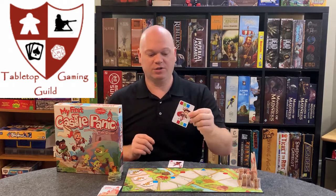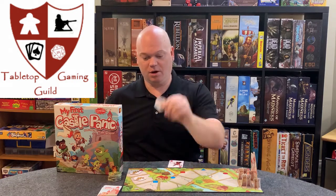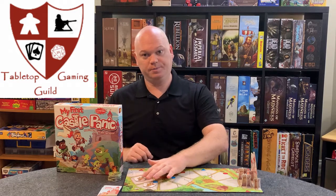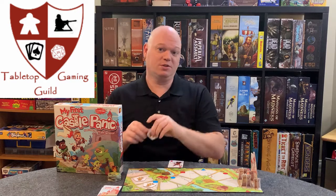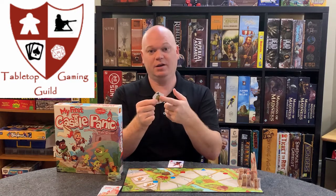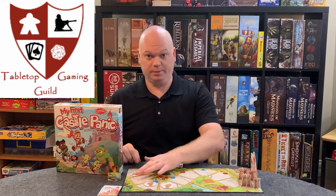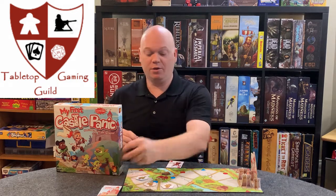So let's say I play this card, which will remove the blue square, which is this goblin here. Then at the end of my turn, I'll move these monsters forward and I'll draw a new monster from the stack. Now there are monsters with special abilities — like this one here will say that when he comes out, all the monsters move forward one. There are also several different other monsters in here.